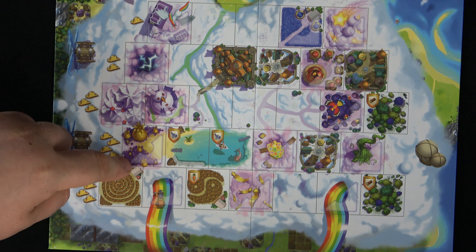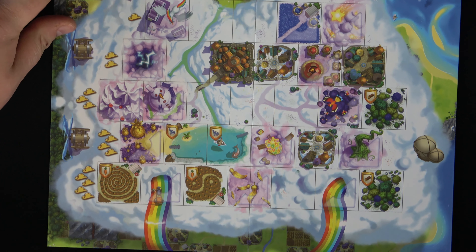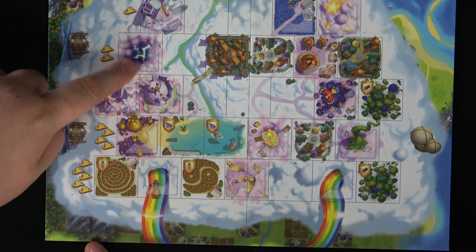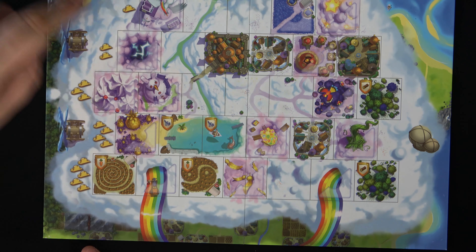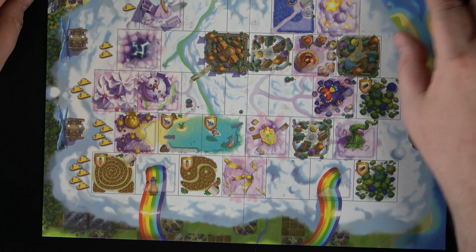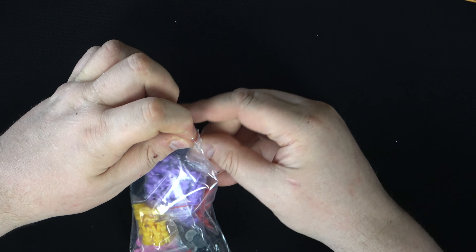Wow, these are really thick. In the original game, you would take this little token and put it on one of the squares that you control, and it would give you some sort of bonus or change the resources it produced. So we have more of those types of tokens as well.